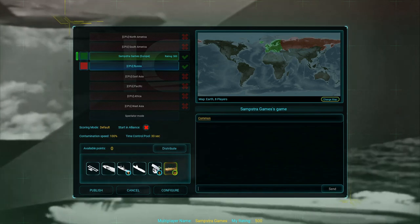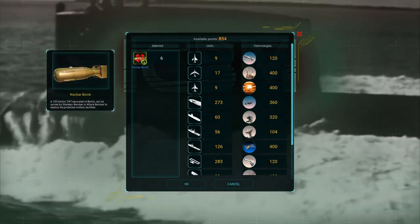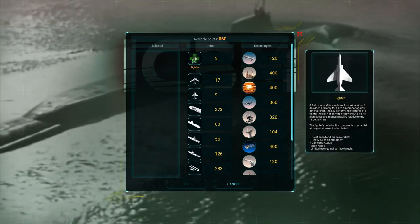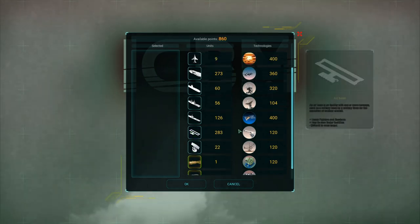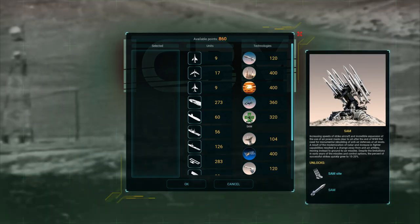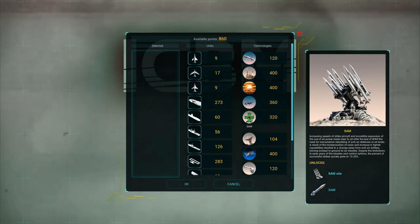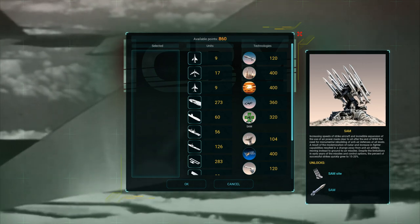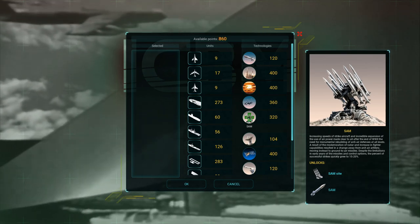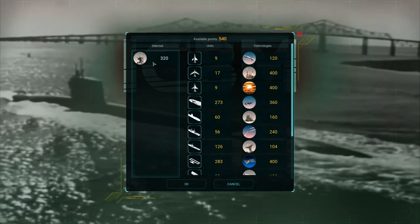At the start of the game you can choose how to distribute your points. We're going to remove the default setup and make our own choices. You've got airplanes, ships or submarines, radars, air bases, and more. I'm going to start off by choosing research — specifically SAM, increasing speeds of strike aircraft. After World War II there was a need to rebuild anti-air defenses, leading to a shift from anti-air artillery to ground-to-air missiles, with successful strike rates growing to 15-20%. This will allow us to shoot down enemy planes, very useful.